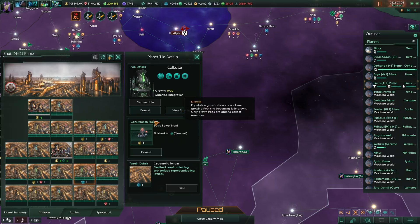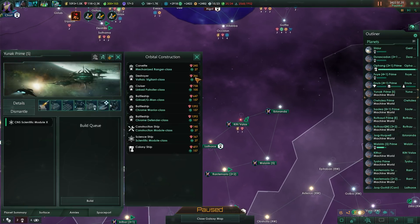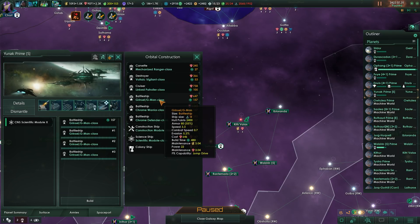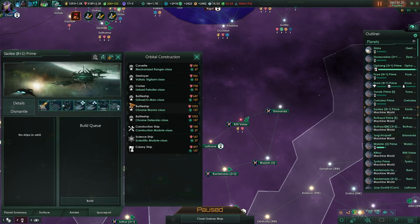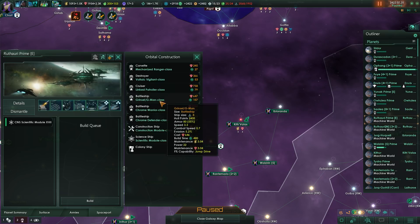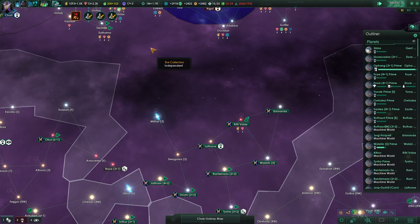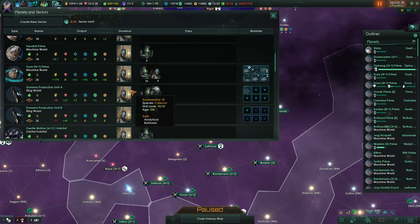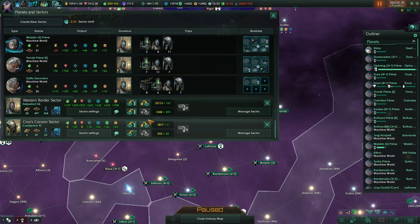I mean, we don't really need to build up these planets fully. Start churning out some battleships — you're fine. Battleships are what we need, because if we take losses in our hit-and-run missions we kind of want to be able to make that up again.